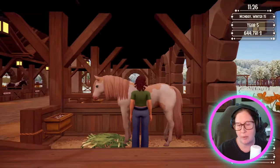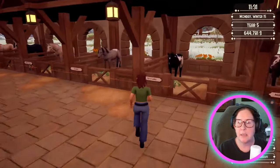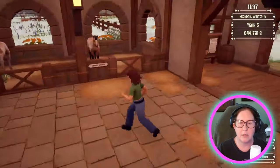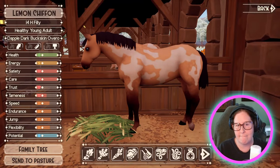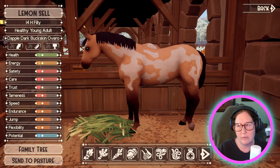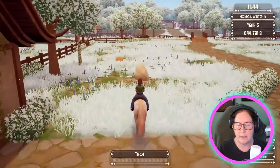I really do need space. I have two stalls, so I'm not worried too much about the Pintalusas. I might sell — she's my first Tovero. I really like Lemon Chiffon, but she's an Overo though. I think we're going to sell her, because I thought she was a Tovero but she's not. Come here Golden, sorry — we're going to sell your kid. I know, it's harsh.